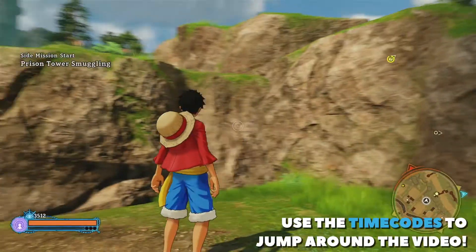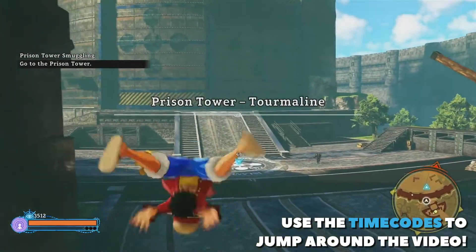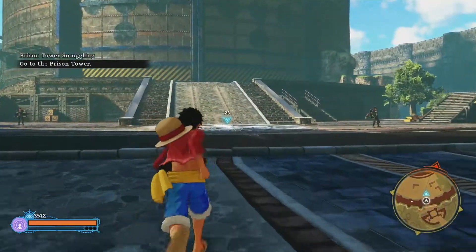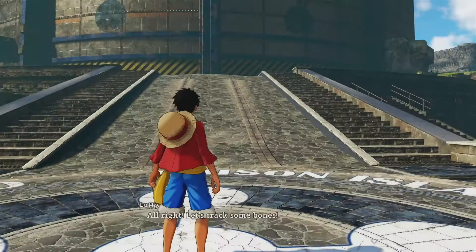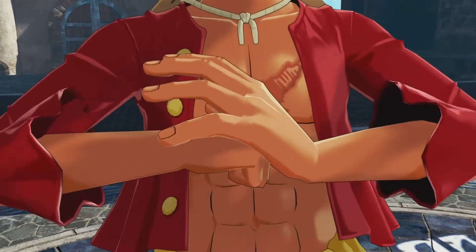Now that we have started the side mission, we are going to head to the main courtyard area of the prison tower. This is where we are going to be buying time for Sabo. All we need to do is survive for two minutes in this open area, so let's get started with the actual fight itself.